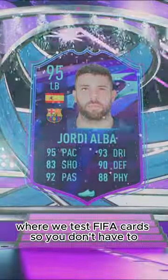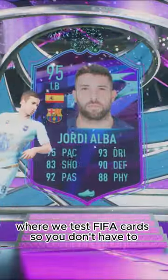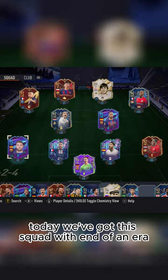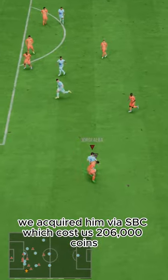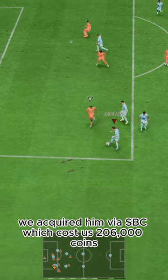Welcome to Baller or Bust, where we test FIFA cards so you don't have to. Today we've got this squad with end-of-an-era Jordi Alba Ramos. We acquired him via SBC, which cost us 206,000 coins.